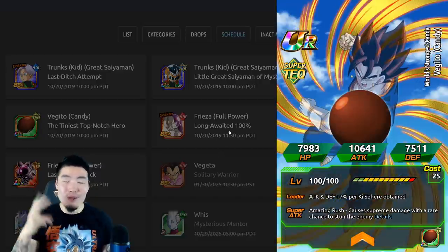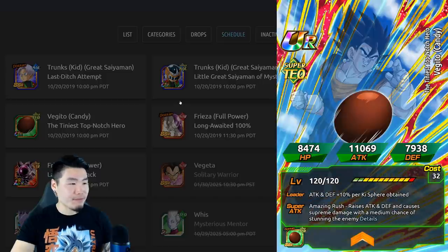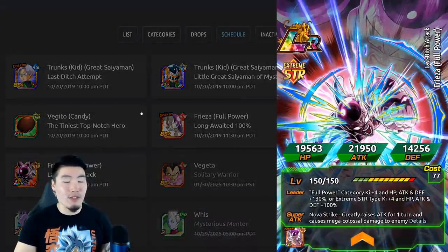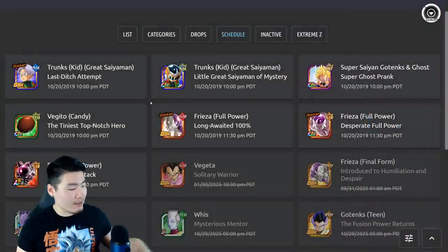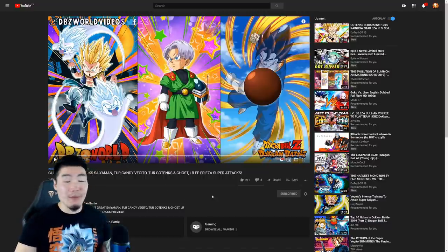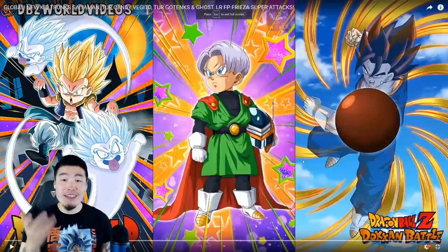So those are the three new units — two new awakenings and one new unit — coming with the Halloween celebration. We also got the LR Full Power Frieza, which I'll talk more about in a separate video. But before we go, why don't we quickly look at the super attack animations of the three new units? Big credit to DBZ World for always getting these out so quickly — let's drop them a like.